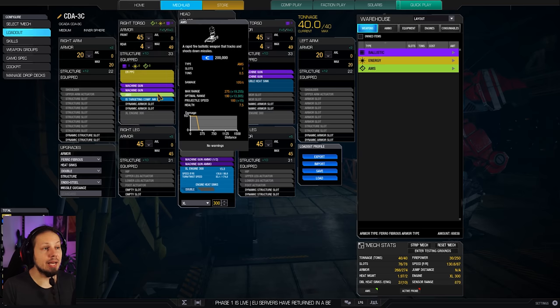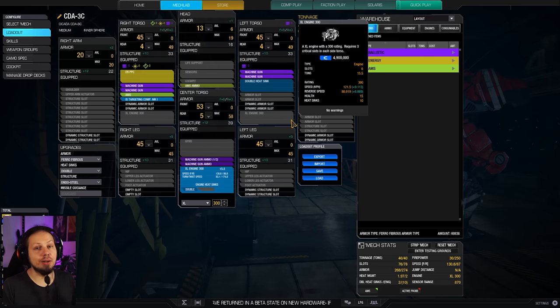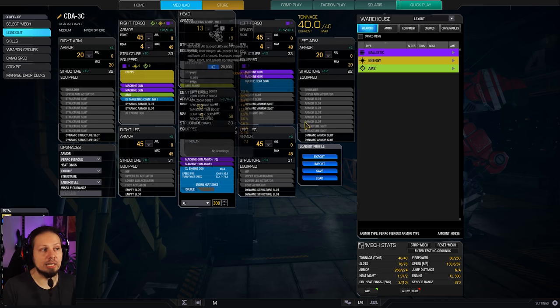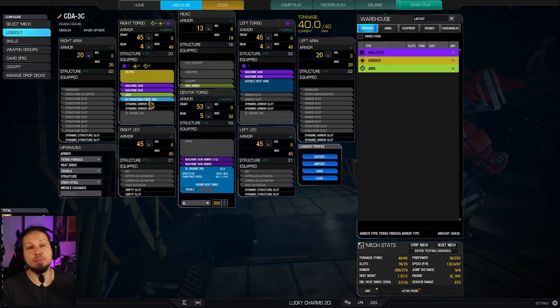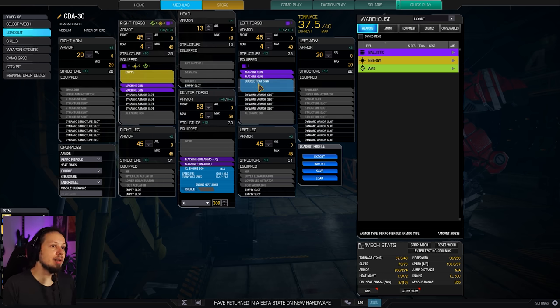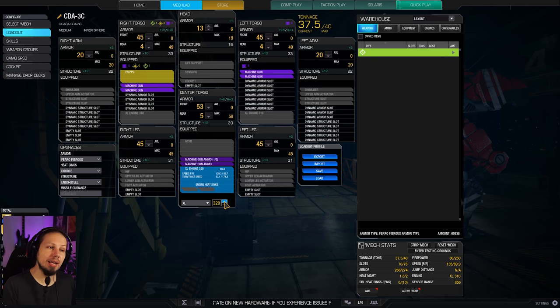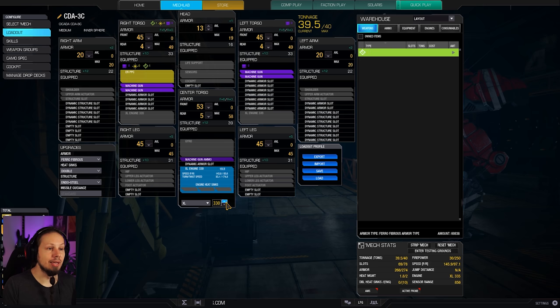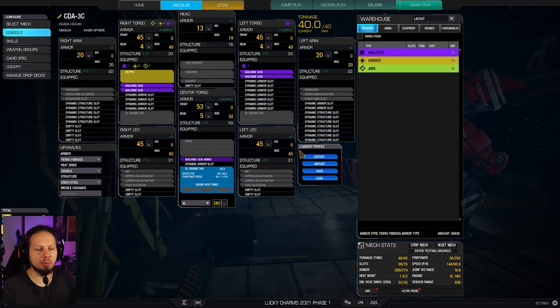I also have an AMS because we have enough room for it. With the single PPC and all the quirks we have, we don't really need that much cooling — even the two double heatsinks are just convenient. I didn't know what else to put into the mech, so you could basically drop them and put a bigger targeting computer in, or drop the AMS and put a bigger targeting computer in. You have options. You can also drop all of the support systems — the targeting computer, the AMS, the double heatsinks — because you can go without them and then go for something like a bigger engine. The 340 is possible if you drop some armor from the arms, and if you drop half a ton of ammo, you can really get there.